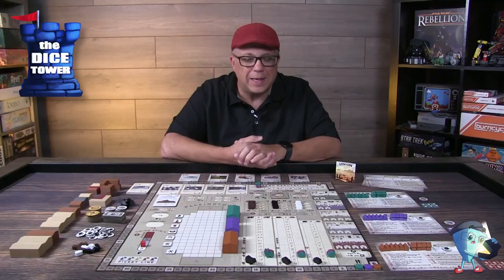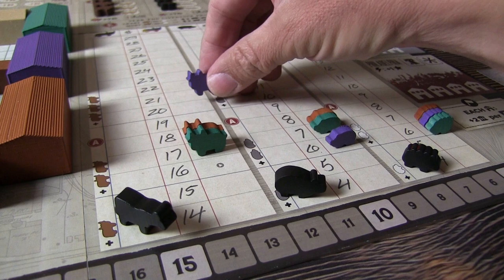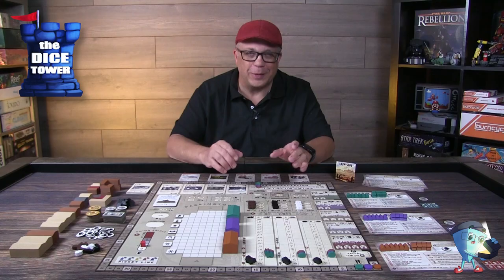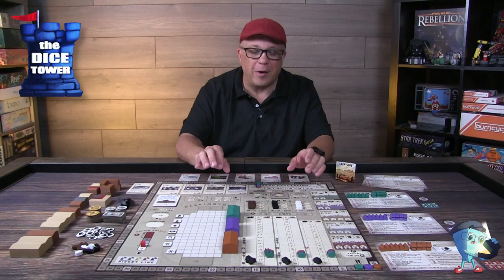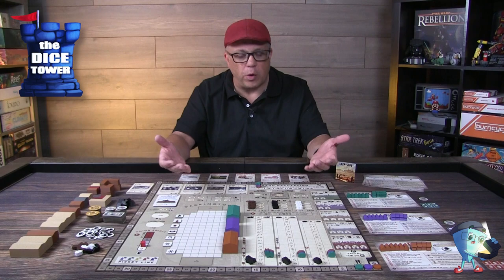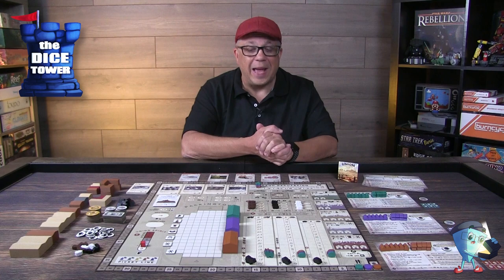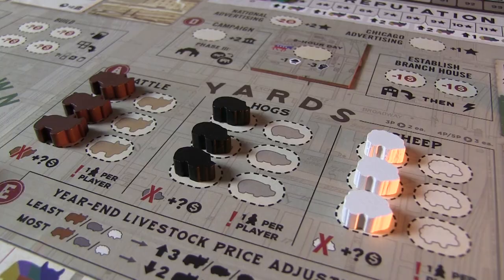The main livestock track is probably the thing you want to keep your eye on the most, because based on your particular livestock animal in play, it will determine your profit margin based on the current going price of the livestock. You probably don't want to process any if you're in negative margins. At the start of every year, the current price determines how many more animals come into play. You can place your workers on those spots to process livestock and get the money, but you can only do one of each type per year.